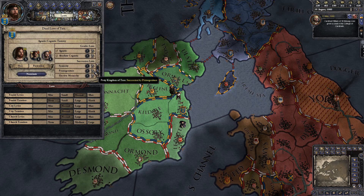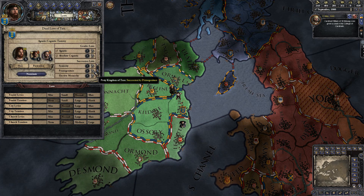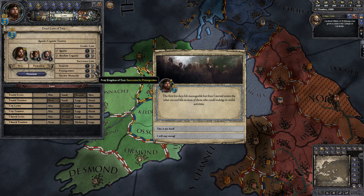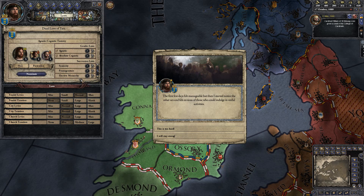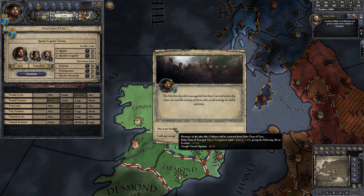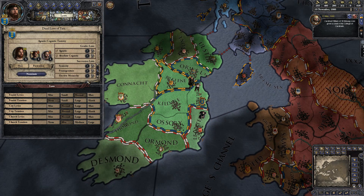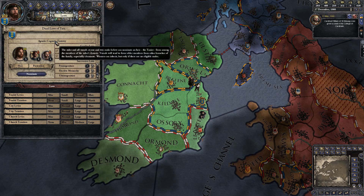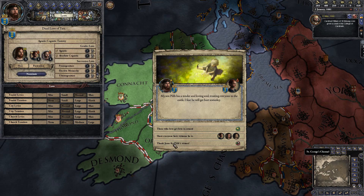If we ever hit ten years, we'll definitely switch to Primogeniture — it'll make things easier. I hadn't used Tanistry before, so it felt worthwhile to try out. Normally with pure elective, if you're decently popular you can consistently swing things in your favor. But with Tanistry, they specifically don't want it passing to other branches of the family, which is too bad.